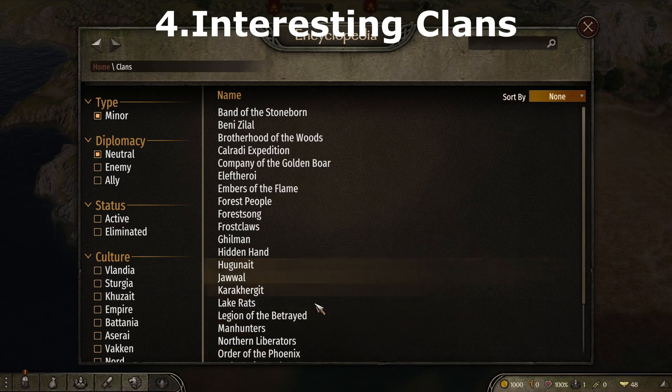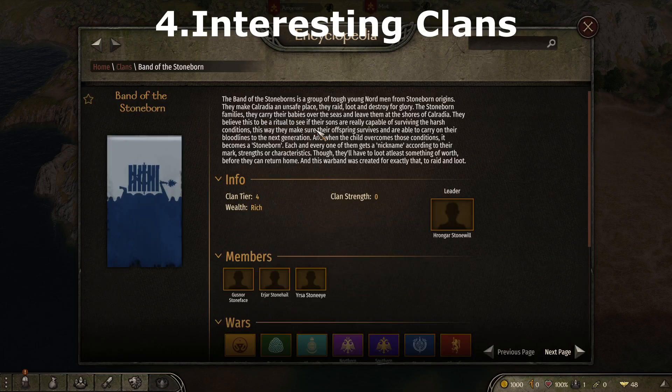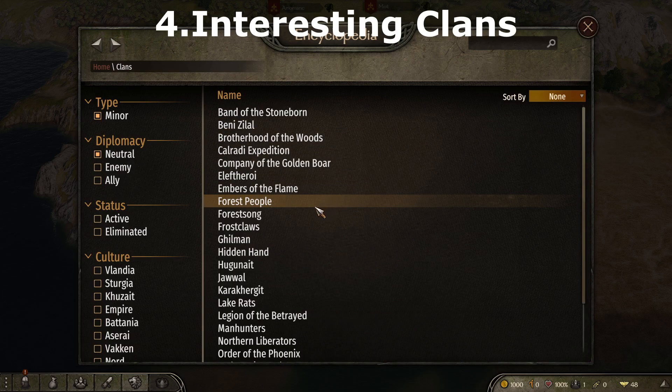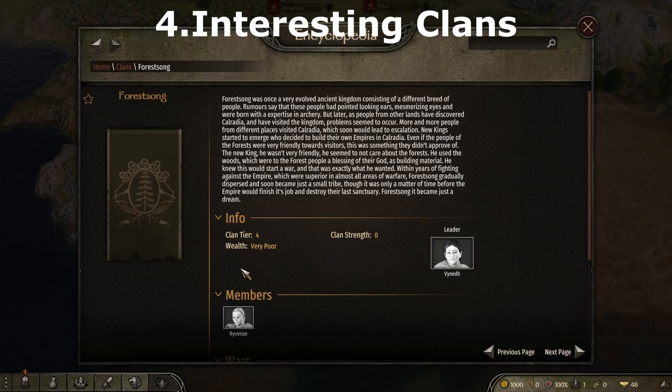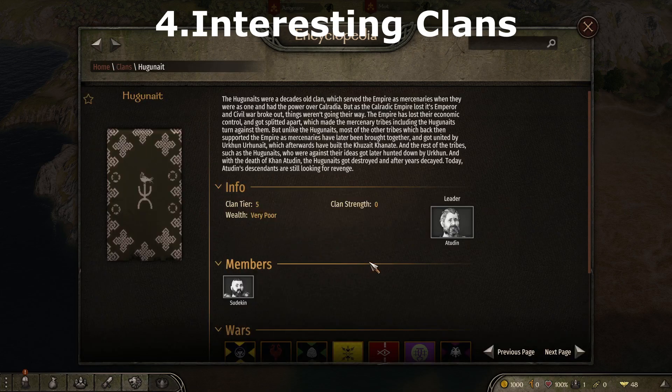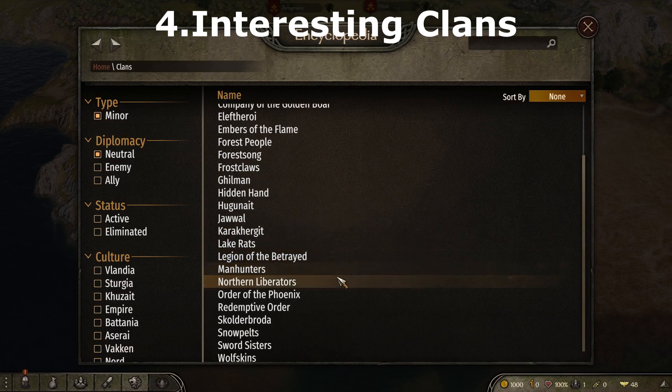Interesting Clans is a mod that adds several new minor clans for each faction that operate much like the native minor clans. Each clan comes with three to four new heroes that you can encounter on the field as allies or enemies. This mod requires both Swadian and Open Source Armory, as the heroes use the armor provided in both mods. If you want these clans to use their own unique troop lines, you'll need additional mods found on the Interesting Clans mod page; otherwise the minor clans will use regular troops.